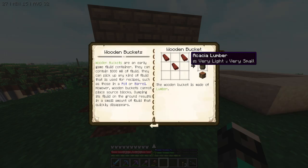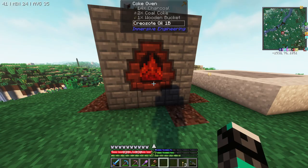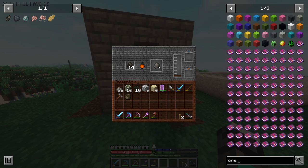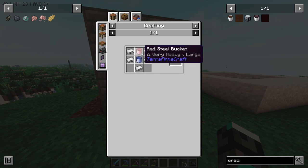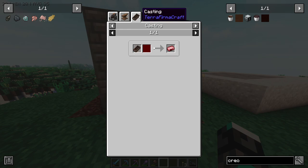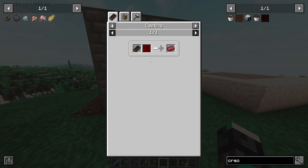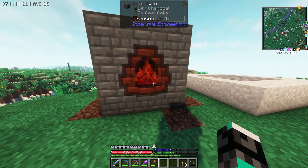It doesn't work - so how can I use this creosote? In order to pick it up I need a bucket, but the bucket is way too expensive for me right now because it takes blue steel and red steel. Those need to be processed through welding. Red steel needs high carbon steel, which comes from welding weak red and black steel, but black steel needs steel, and steel needs what I'm currently working on. So I can't get the creosote out of here.